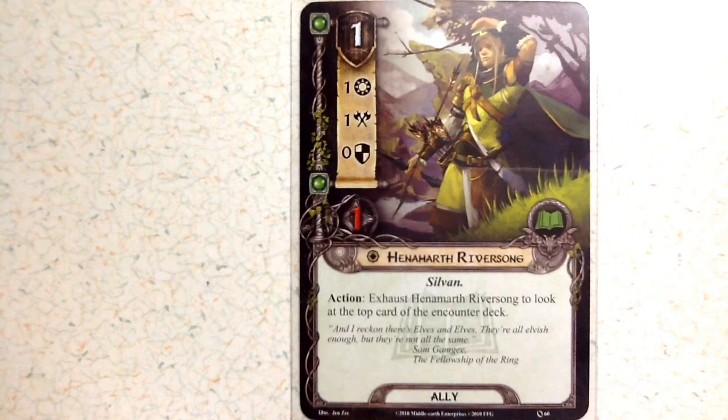Moving on to the ally cards of the Lore deck, we start with Hinamarth River Song — a cost of one to summon, with one willpower, one attack, no defense, and one health. He's a very cheap card. His action is to exhaust to look at the top card of the encounter deck. You only have one of these in the base set and he's unique, so even if you get more copies you can only use one at a time.